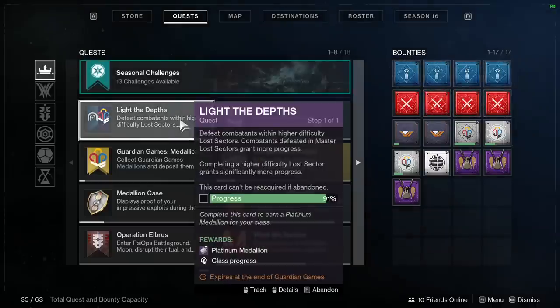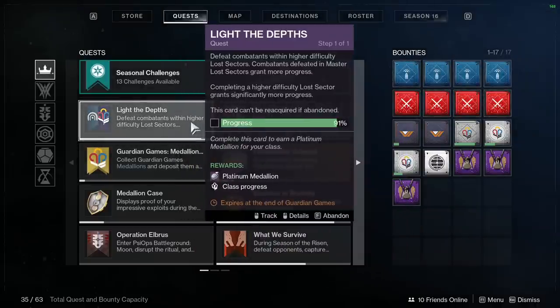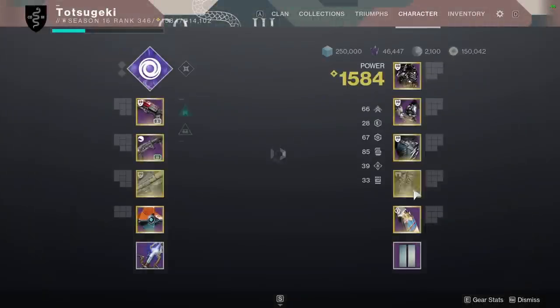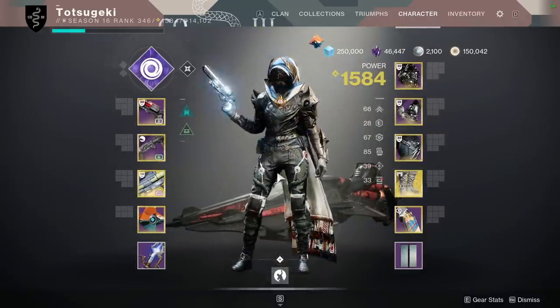So let's talk about the Guardian games now. The theme of it has always been to pit the three classes against each other — Hunter, Titan, Warlock. And while I'm playing a Hunter in the background doing Lost Sectors for Medallions, that does not mean I like Hunters more than the other two. It just means I needed to farm for some exotic boots today, and thought it was a perfect opportunity to consolidate my time.